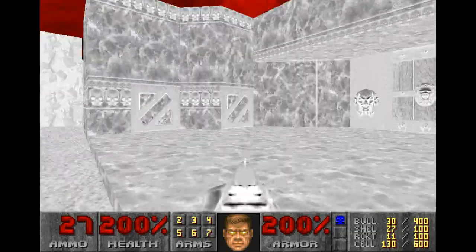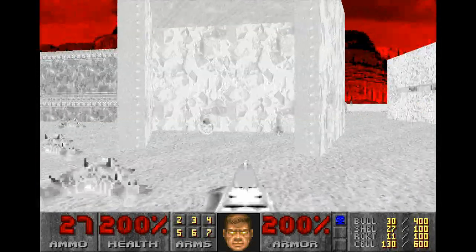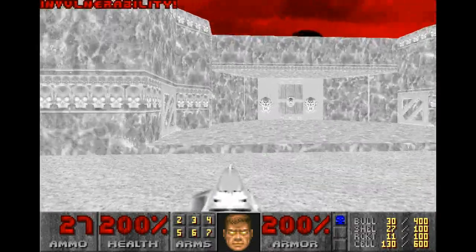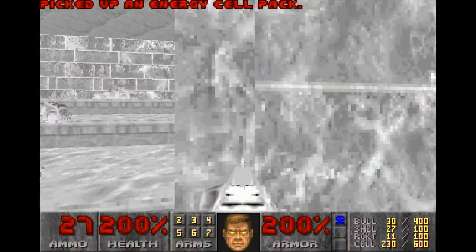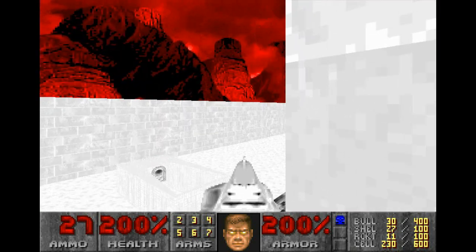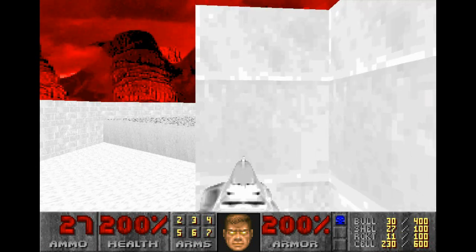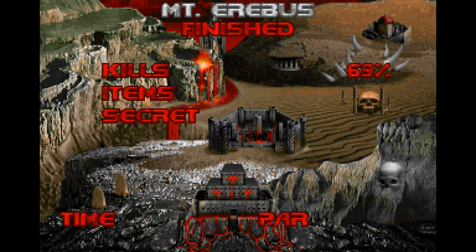Next we want to grab some things but I don't think we have enough time, so what I will do is go grab here. We don't have a lot of time for this, but we have to have this in order to make this work, even at 200%. So first we go here. We're going to pick up cell ammunition because it's there and I forgot it last time. Next you will notice where we are — we need to get to that switch. The only easy way to do that is like this. We're now leaving Mount Erebus and heading to a very fun level.